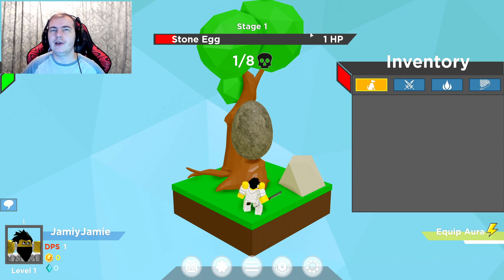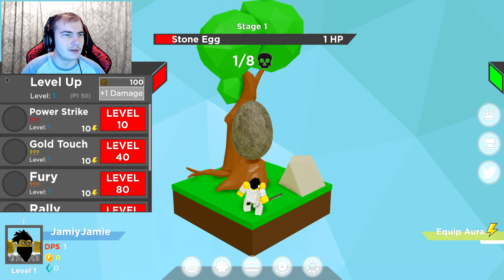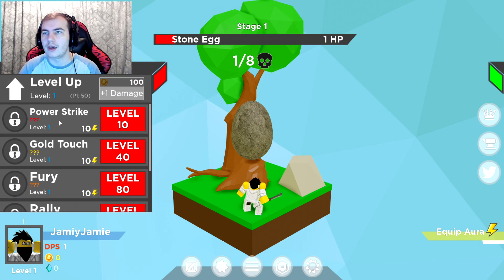This reminds me a lot of Egg Farm Simulator, which also was a copy of like another game. I don't exactly know what I'm meant to be doing. It seems familiar — you've got your inventory, weapons, maybe pets, upgrades. You can see the upgrades just under my webcam.